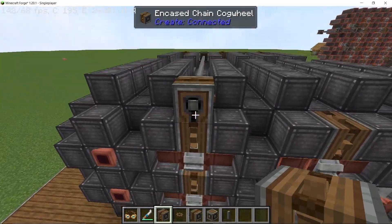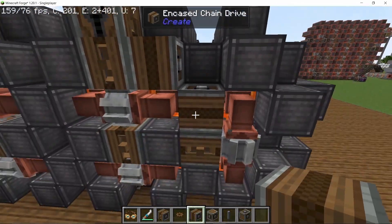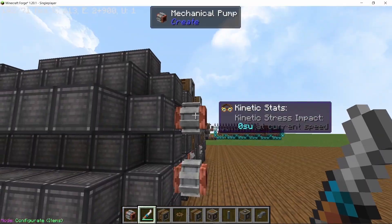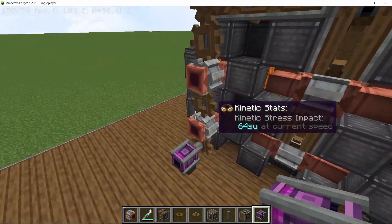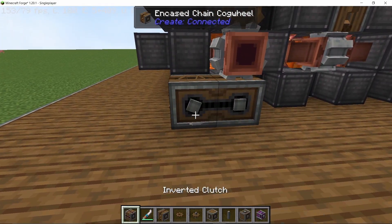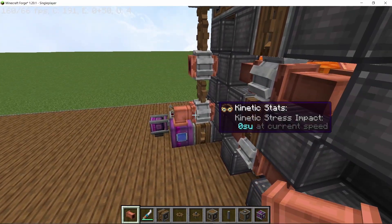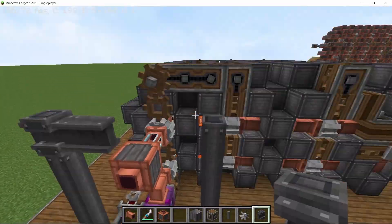Using gearboxes and shafts, we extend to the front pumps. Rotating the encased cogwheel looks something like this, and then we place encased chain drives with the double cardan shaft. We place the input and the output pump, rotate the directions so the bottom one is input and the top one is output, and connect both pumps with the cogwheel line. With 13 pumps total all spinning, the input motor is going to be set at a speed of 96 for this contraption. A creative tank for water is used as we are not recycling water.